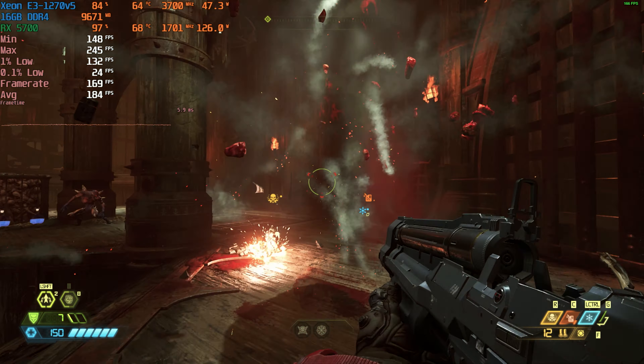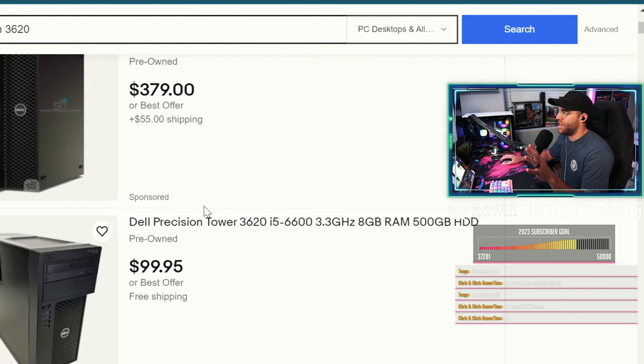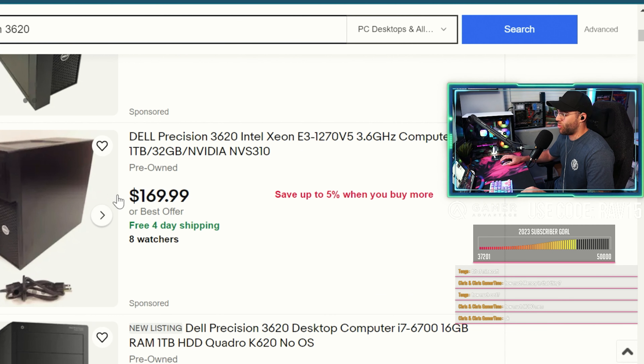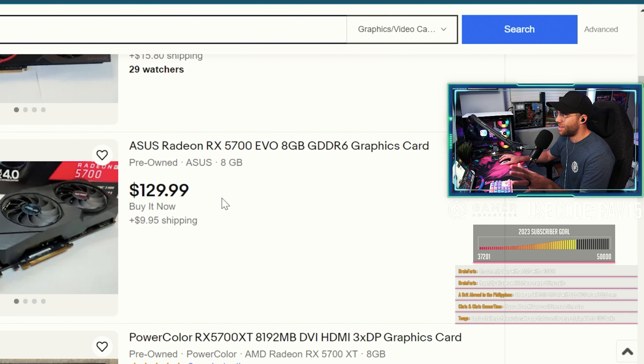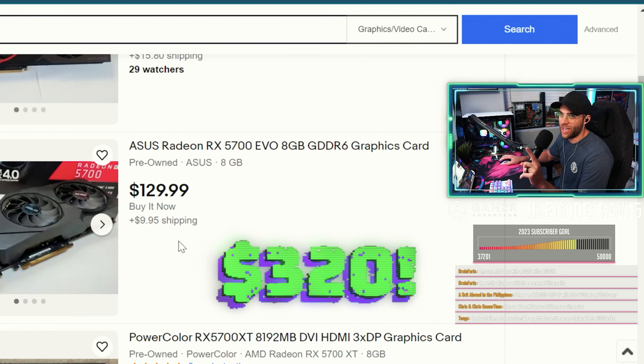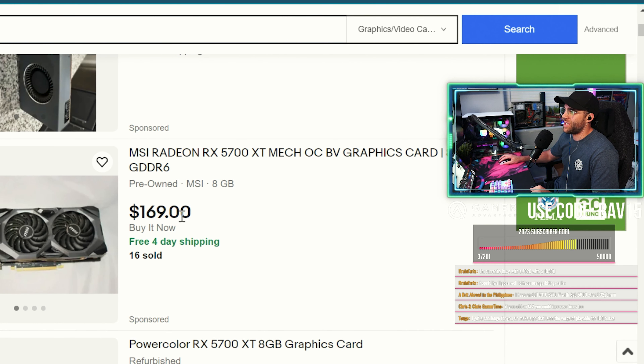Alright guys, so in conclusion, the Dell Precision Workstation 3620 paired with the AMD RX 5700 is an absolute steal for anyone seeking top-notch performance without breaking the bank. The Dell Precision Workstation 3620 I picked up was priced at just $170 tax included from eBay, and the RX 5700 graphics card I purchased for $150 with tax included. So this build offers unbeatable bang for your buck coming in at only $320. If you have a little bit extra money, I'd suggest picking up the 5700 XT model, as they can be had for maybe just $10 or $20 more, and you will see an increase in FPS with that combo as well.